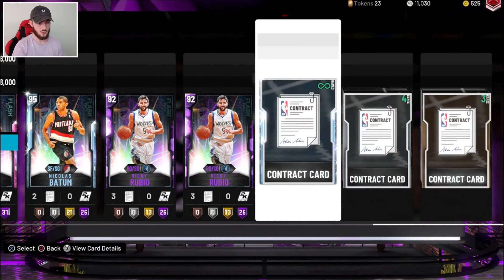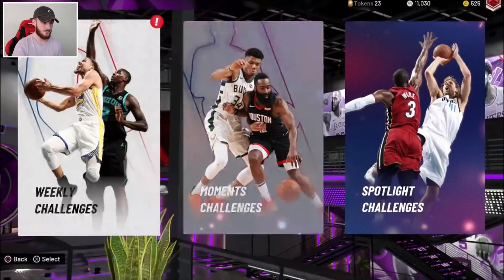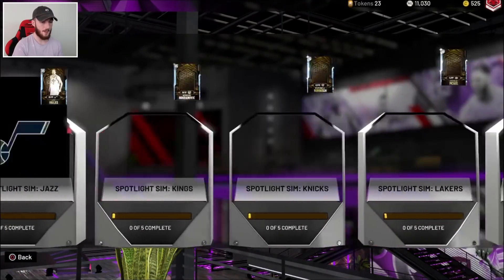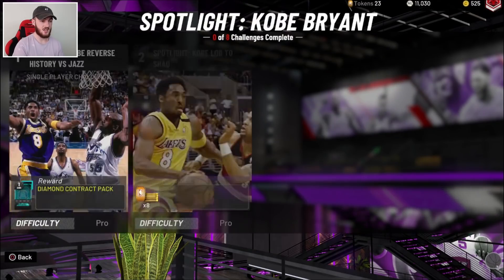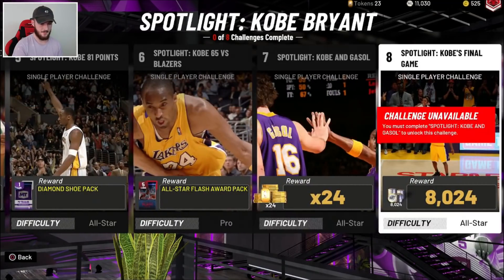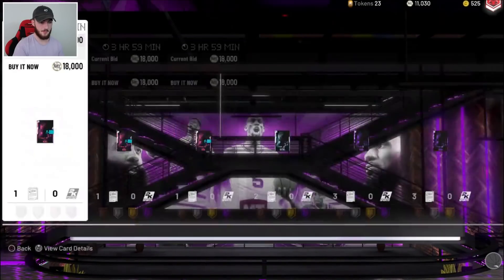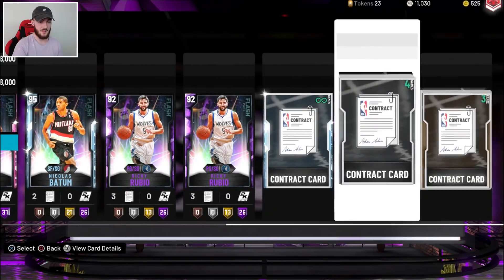We got a diamond contract — it is huge. Another great way to make MT: if you haven't already gotten the Kobe challenges done, complete them and you get a diamond contract pack that'll sell, a good MT diamond shoe pack, and more MT. Those are definitely worth getting done. Already sold two of our Dengs. Stacks of contracts can sell for a lot, but you've got to sell them at the right time.